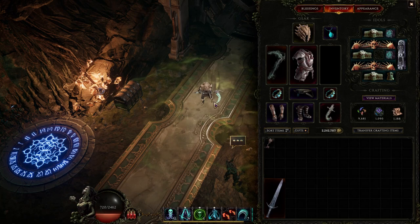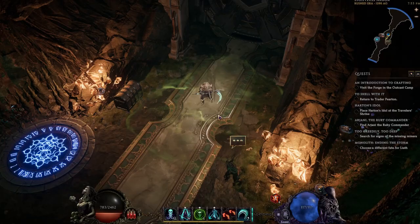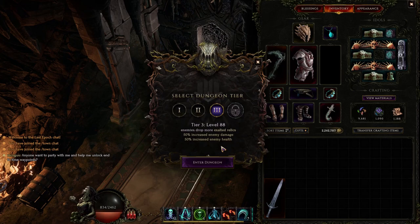Welcome back to another Last Epoch video. This time we're going to be going over to Lightless Arbor, which is the gold sink dungeon in the game. To start things off, if you don't know how to get there, just right-click the key in your inventory and I'll show you the location of it on the map itself.